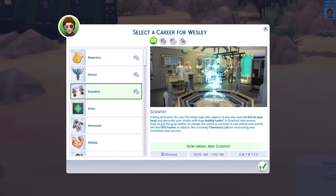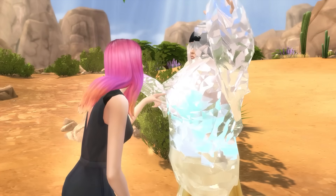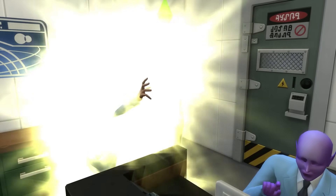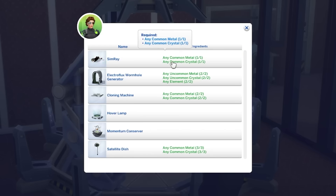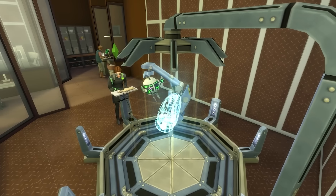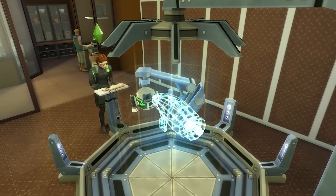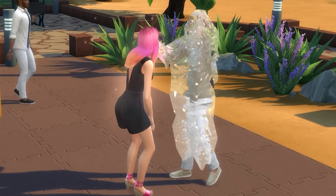We're moving on now to the Scientist career from Get to Work, and there's a ridiculous amount of unique object unlocks that really add to gameplay. I'll have a link to some more in-depth guides on these objects in the description. As you progress as a Scientist, you'll unlock and be able to make and upgrade inventions, and perhaps most notably is the Simray. This can be invented at level 2 of the Scientist's career, and it can be used to freeze other sims, which is great for roleplay.